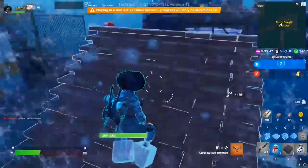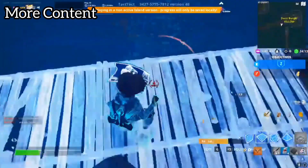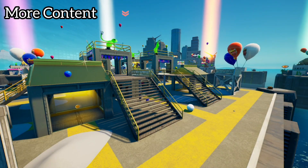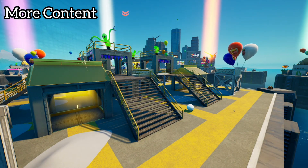Furthermore, there is even more hidden content within Foodfight's new update. We've made secret changes to the Gold Island, adding a new secret 5th area to the map. I wonder who will be the first to find it. We've also updated the map theme to allow the time of day to cycle between day and night, and to let the party run wild.